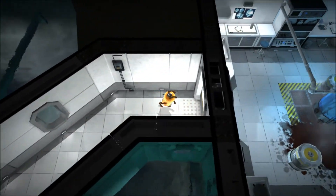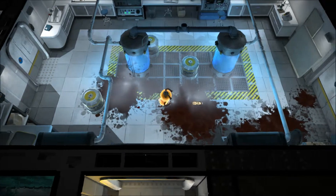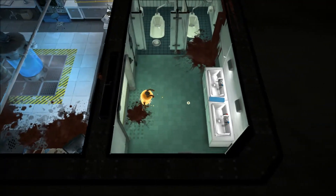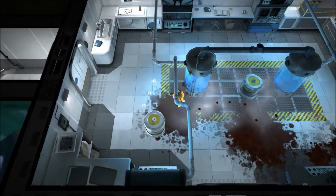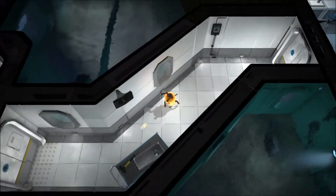That's where the stealth strategic play comes in, because you cannot face human military types in groups. You have to fight them one-on-one. You have to take them out. You're probably wondering why there's so much blood on the floor — well, I've been through this area before in my game, and I'll show you later on why there's so much blood.